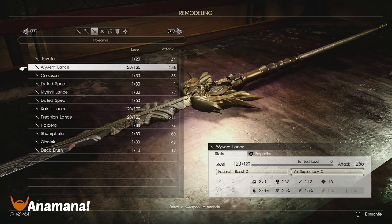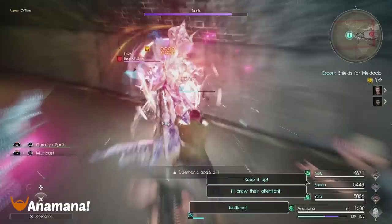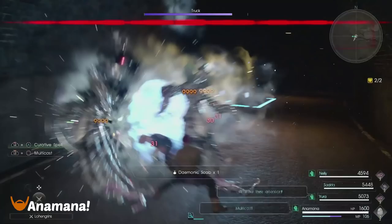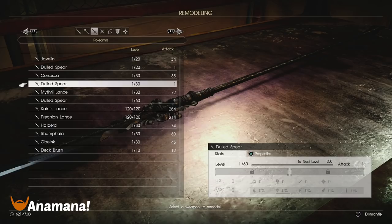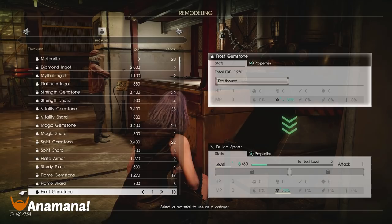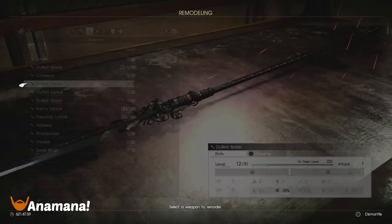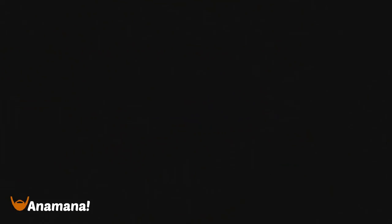Next up we have the Briennec. This one drops as a Dialed Spear from the Brain Drainers in the 'Shields for Murdacio' quest, similar to missions with the Basilisks or Royalisks and all those bird-based enemies. This is right at the end, and you have two chances to get this to drop. What the Dialed Spear upgrades to is the Ice Spear and then the Briennec — again an unidentified locked weapon. We're going to be pumping this one full of Ice Resistance, first needing 40% for the first form, then 99% for the third form. I'm going straight to above 100% frost gemstones.